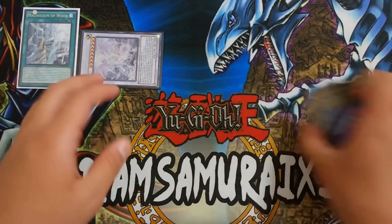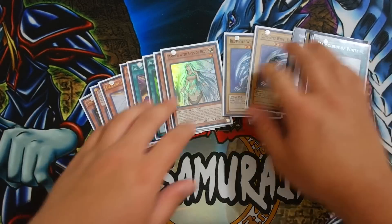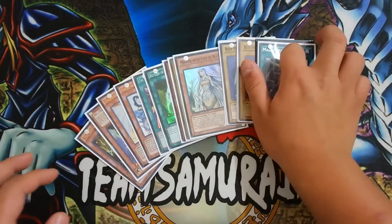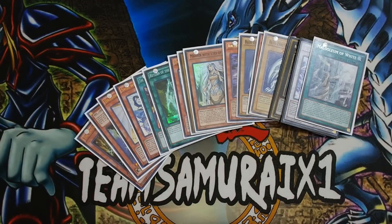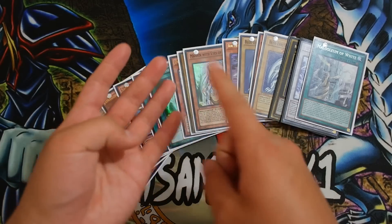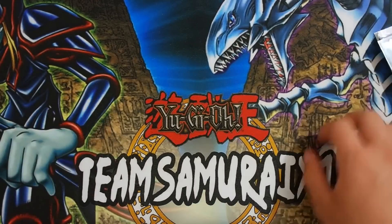That's some of the combos you can do with Mausoleum of White — it just dumps things to the graveyard and helps get rid of dead tuner cards in hand to trigger Ancient White Stone. I really hope you guys enjoyed this mini combo tutorial. If you know any other combos, please leave them in the comments below — I love reading comments. Thank you so much for watching. Make sure to give this video a thumbs up. Stay tuned for more deck profiles, including the Blue-Eyes Chaos MAX Dragon version coming next. Huge shout-out to Marcus, Lucas from One Games, and the Classic CCG. This is Sam from Team SamuraiX1, signing out!